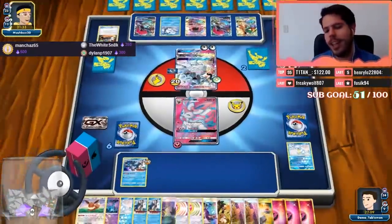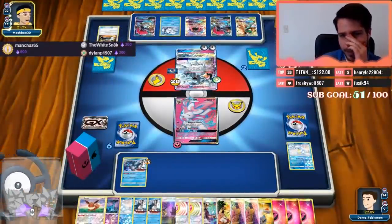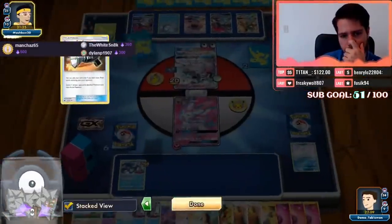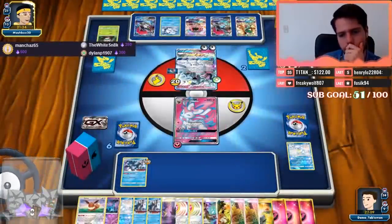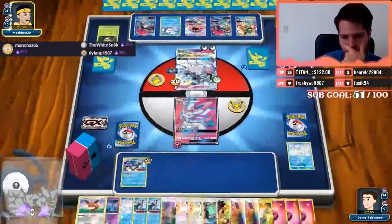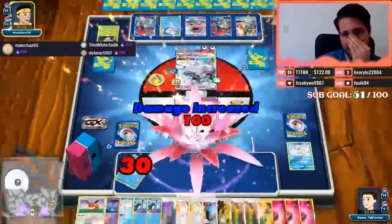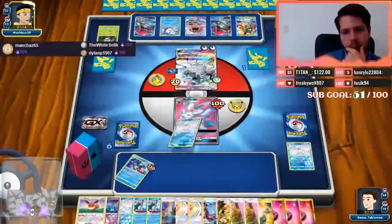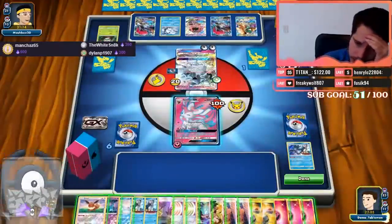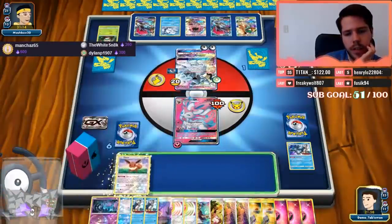We're watching history being made — I don't think we're gonna see history be made anytime soon. One Guzma, one Switch, one DC as well. My opponent will attack me. Why would you waste the Feather Arrow on this Sandslash when you have to knock out anyway?